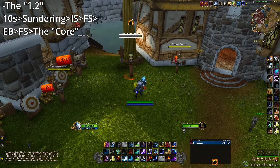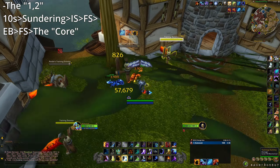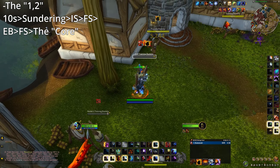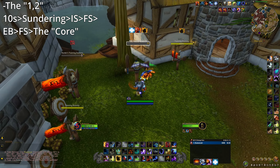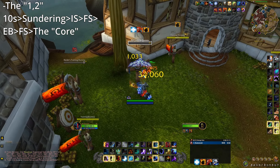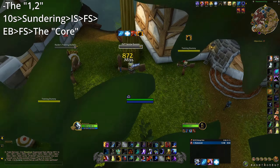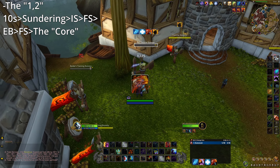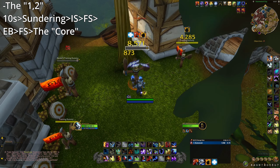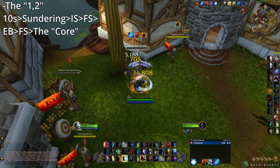Now we come to the Mini Burst Rotation, or the 1-2 as I like to call it. This will be your main form of burst damage and the damage you will consistently do. You want to make sure you have 10 stacks of Maelstrom: Sundering, Ice Strike, Wolves, Elemental Blast into Frost Shock into Sustained Rotation. This is the main way you will do your damage and achieve kills, especially if you have any globals to crit. Main thing is having Wolves and Ice Strike prepared. You can even let Flame Shock stack your Lava Lash to have 3 globals that will all hit over 100k, even if you don't crit.